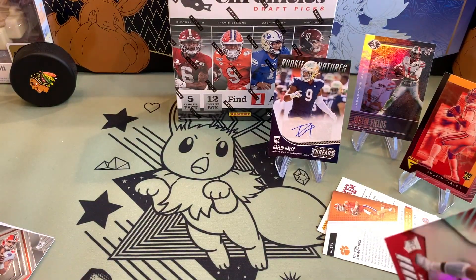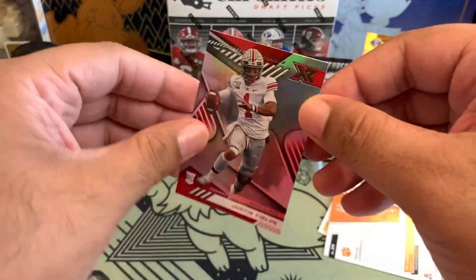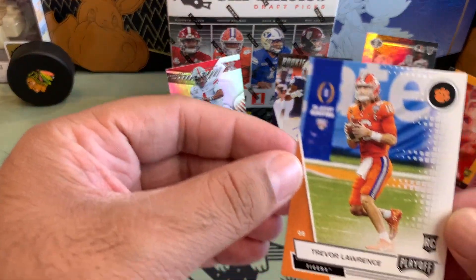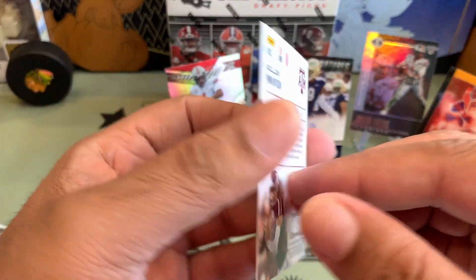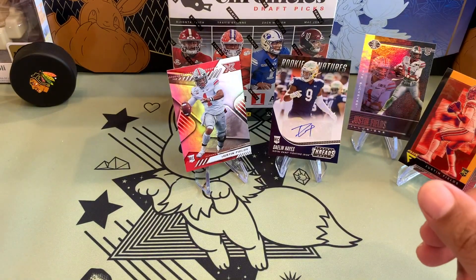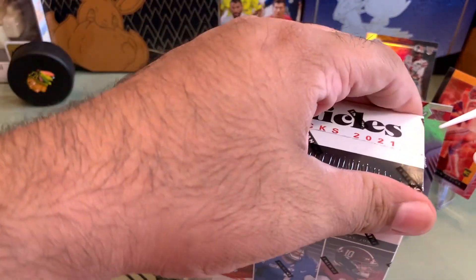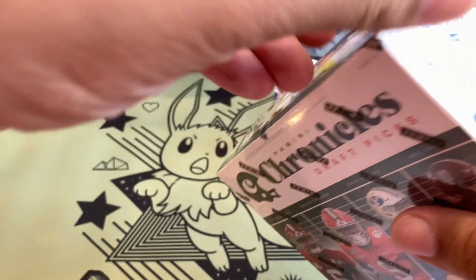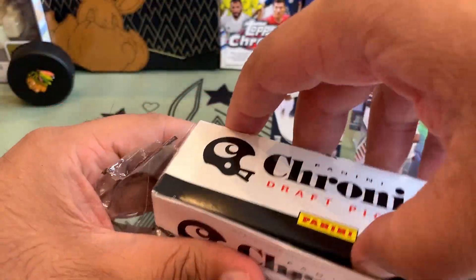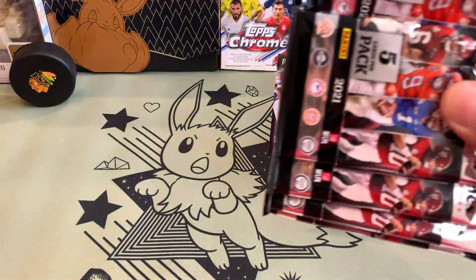I don't know why the cards keep slipping out of my hand. Wow, look at this Justin Fields. Trevor Lawrence. Alright, those are our first Mega Box hits. Let's get into our second one quickly. We're definitely happy that we were able to get Justin Fields more than we got in those three Prism mega boxes that we opened.